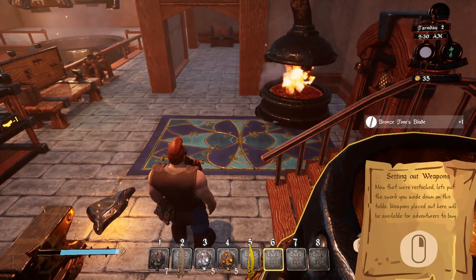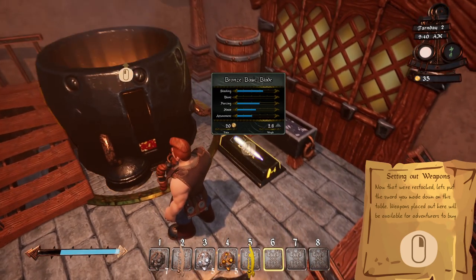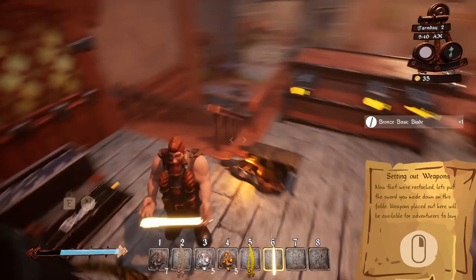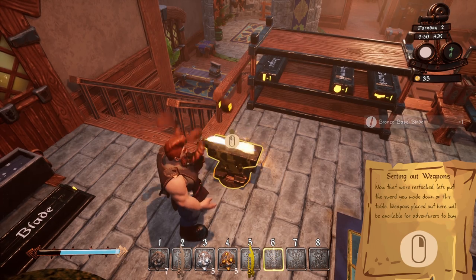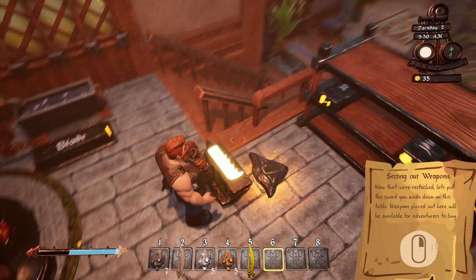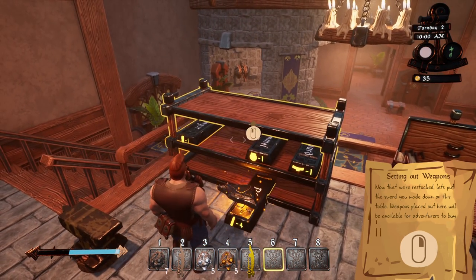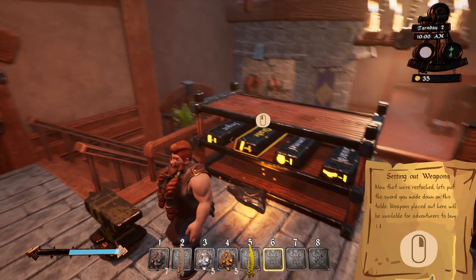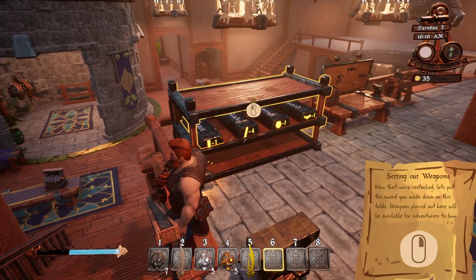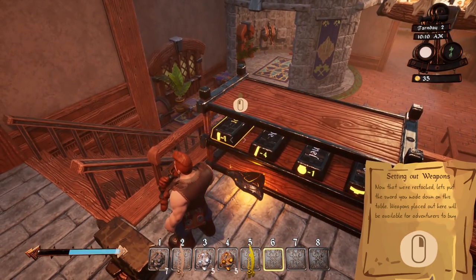It definitely took four bronze. I just don't know how much iron I had in there — I thought I had six iron. It seems like it's taking more iron than bronze, which is interesting. Let me keep that in inventory. Oh, what is that — an ingot? Okay, I don't care about ingots right now. We have pummels, so let's go ahead and make guards.